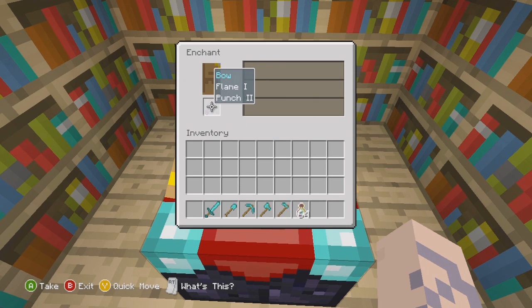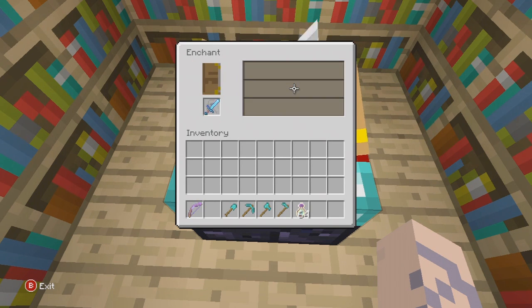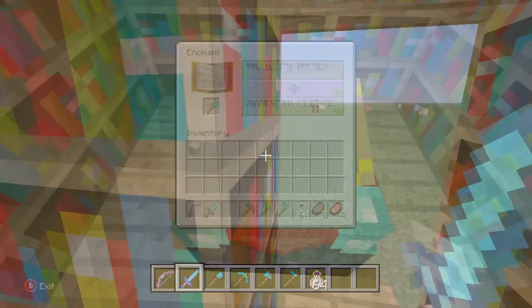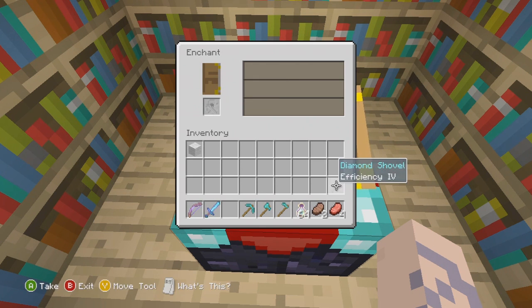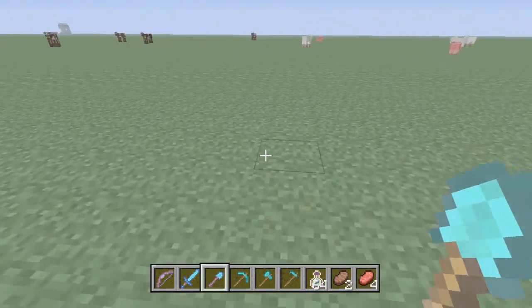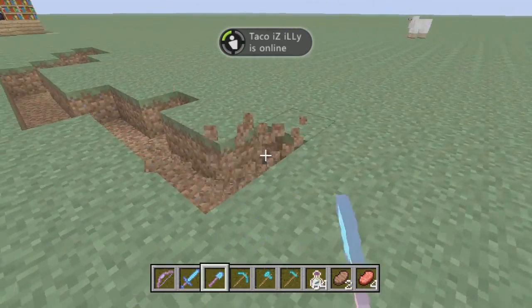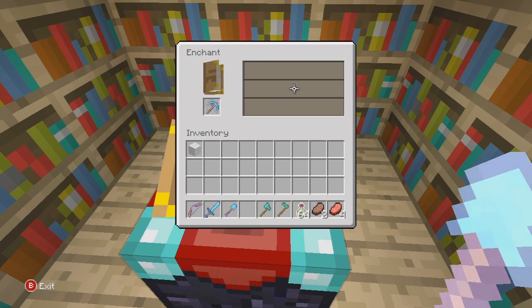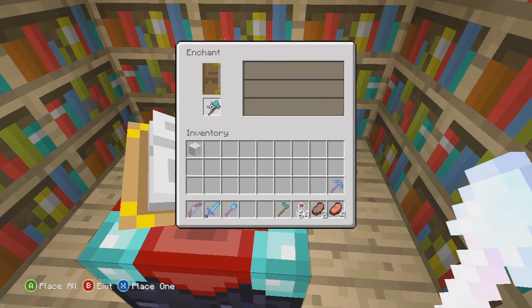Flame on an arrow sets arrows, mobs, and players on fire. Punch on an arrow has a knockback effect on mobs and other players. Now as I enchant my diamond sword, you're going to see that I have Smite 4 — Smite on the sword deals extra damage to zombies, zombie pigmen, withers, and skeletons. Now I'm going to enchant my diamond shovel, which gives me Efficiency 4. Efficiency means faster resource gathering while in use, and you cannot re-enchant weapons that are already enchanted.